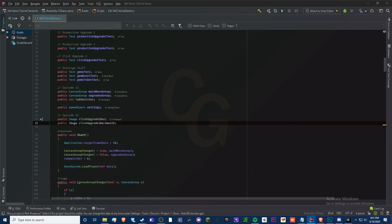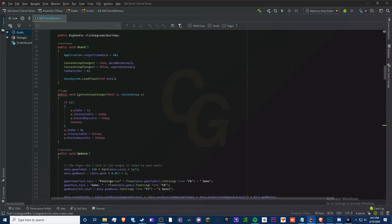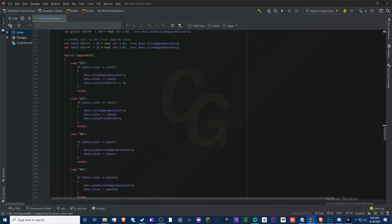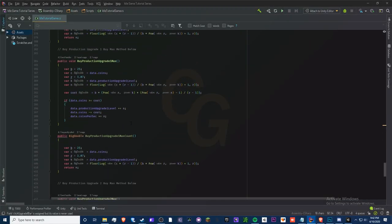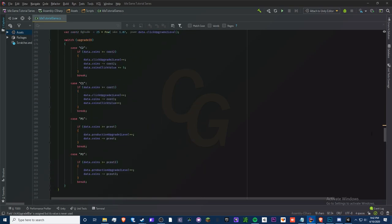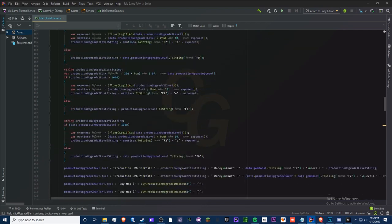We have two progress bars here. We're also going to create another variable called 'public BigDouble clickUpgradeOneBarTemp' — this could be a BigDouble. I need to make a new method for the fill amount because it got deleted. Let's make a new method under the Update method called 'public void BigDouble fill amount'.